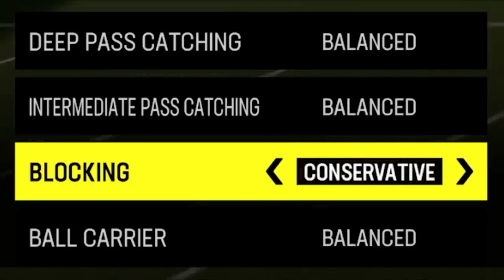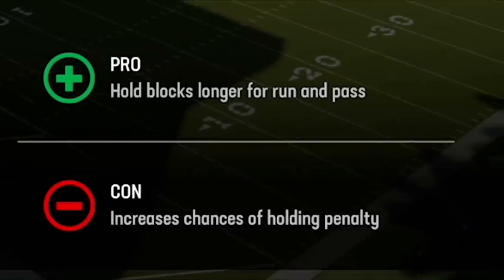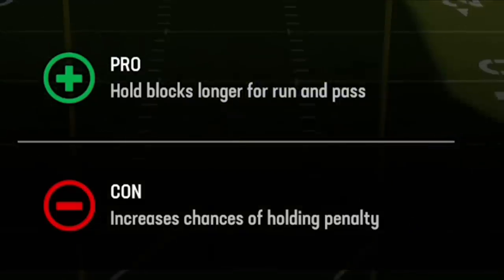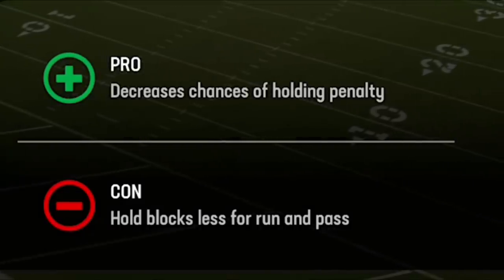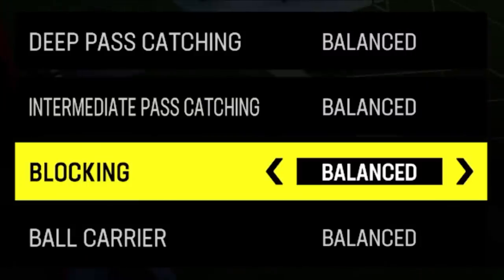Blocking basically seems like whether you put it on conservative or aggressive, the cons are way bigger than the pros. If you put on aggressive, you'll hold blocks longer but you'll also get holding penalties — and you will get them, like every two or three plays, sending you back ten yards. If you set it to conservative, blocks hold up for less time. It really doesn't make any sense to touch this — it probably shouldn't even be a coaching adjustment at all.